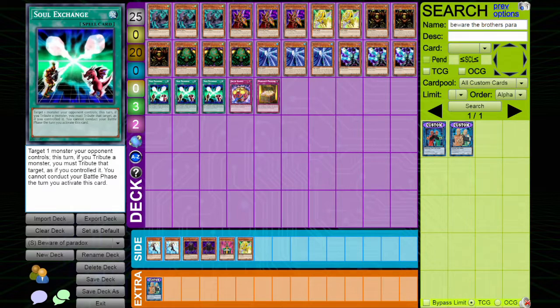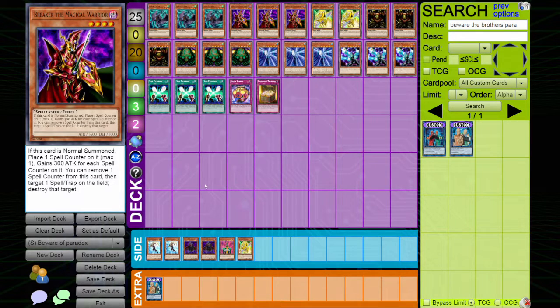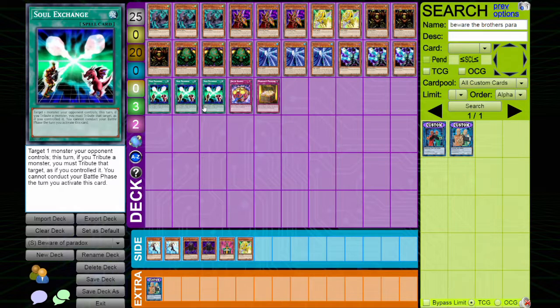Soul Exchange is awesome for this deck. In the scenario I was thinking: you reveal Kazi Jinn, use Soul Exchange, tribute your opponent's monster, summon the Barrel Dragon as your additional normal summon, use Barrel Dragon, get your two heads, pop another card, summon your Breaker, use Breaker's effect, pop another card — because this was your additional normal summon. It's absolutely insane.